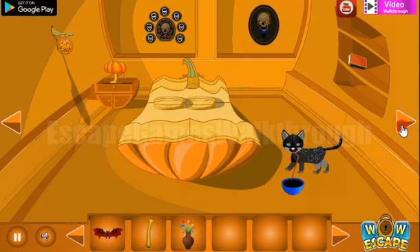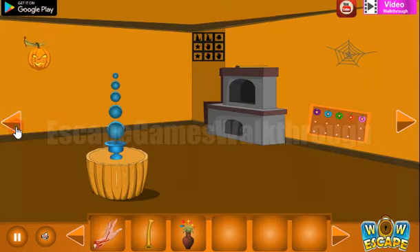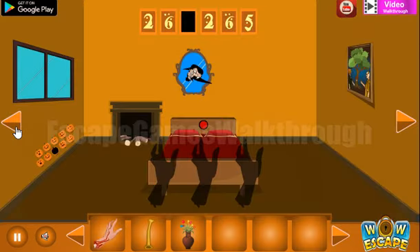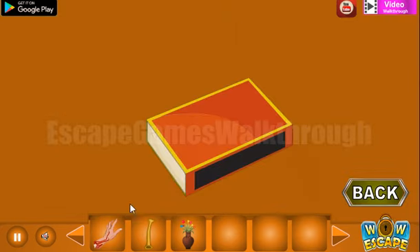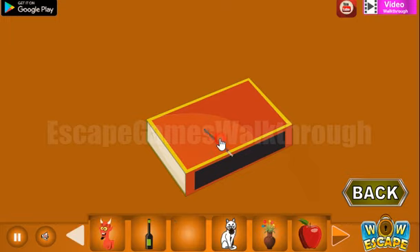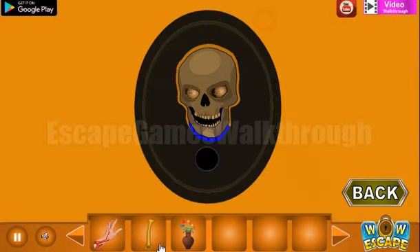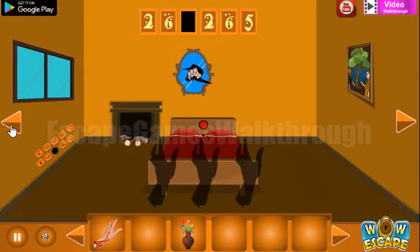Going further — we have three beds, we can put them here and get the hand. Going backward and back. We have a matchbox and also a stick, but we don't need to use it here. Let's use this tool here, and we have a hint of pumpkins — but it's earlier to use it, so go back to search for more hints and items.